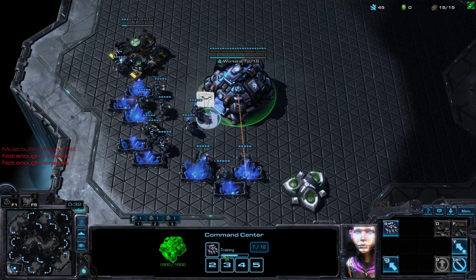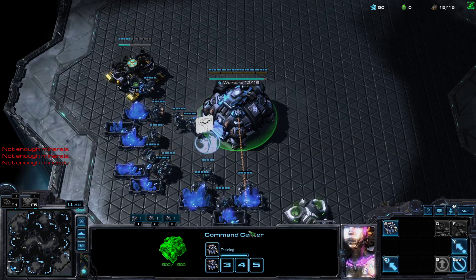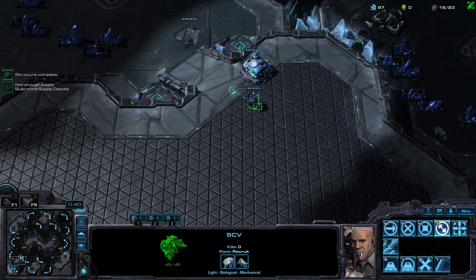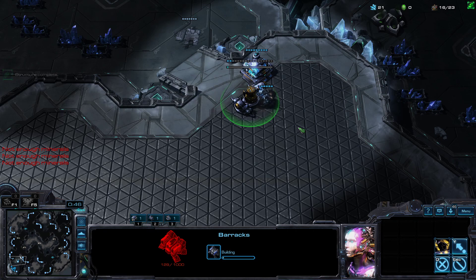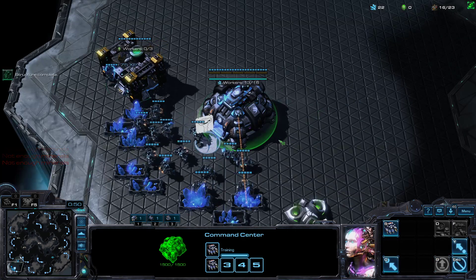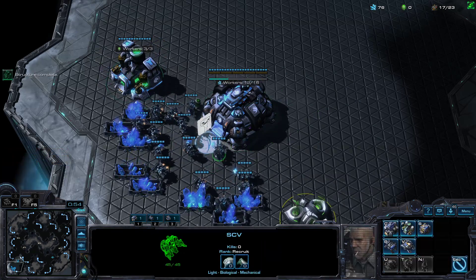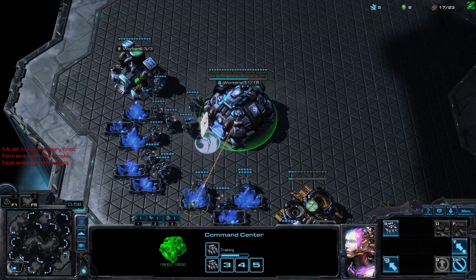You want to continue producing SCVs one at a time, usually queuing up one right before the next one finishes. Right about here we'll have just enough time to throw down a Barracks once the Supply Depot is done — it may have to wait a little bit. Remember: depot on one side, Barracks in the center. Make another SCV, put your guys in the gas geyser, and make one more gas at 17 — hence the name Double Gas.